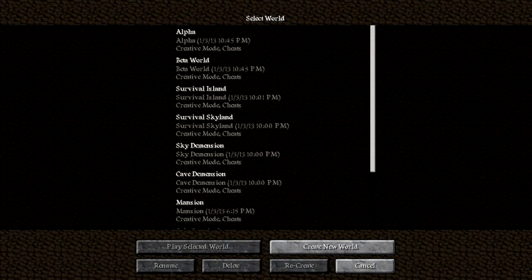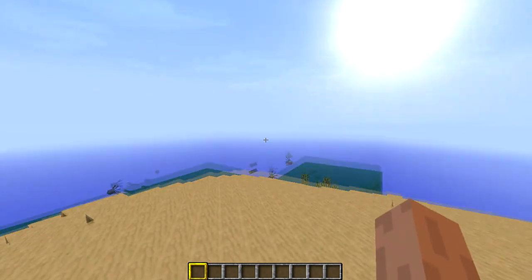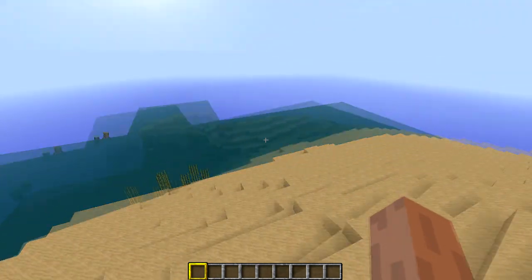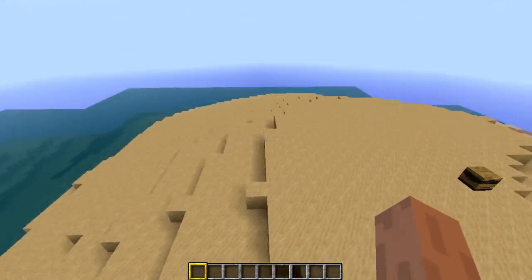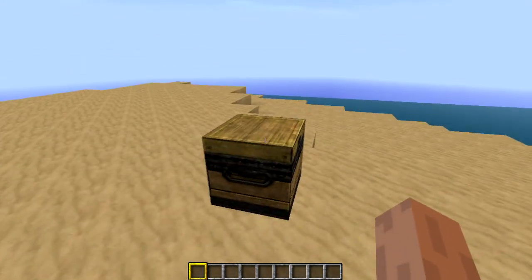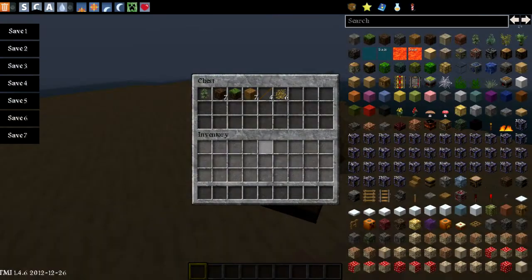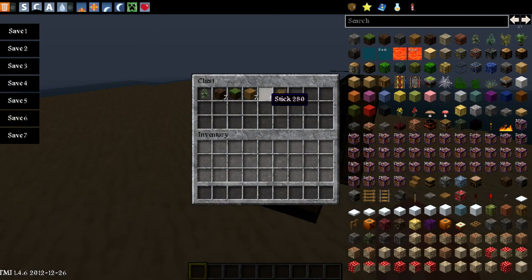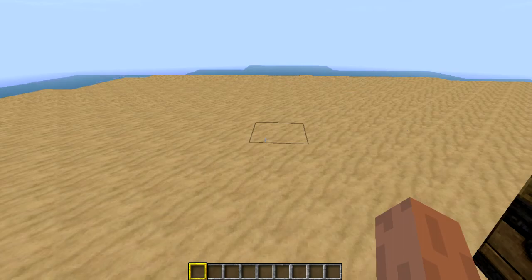On to Survival Island — survival island is pretty cool. I think it's a good way to start off your server. It basically sets you on an island with no trees, no nothing. But the mod actually gives you a sapling, seven dirt, some dirt and grass, and wood planks — it starts you off with the basic stuff.